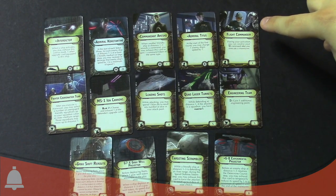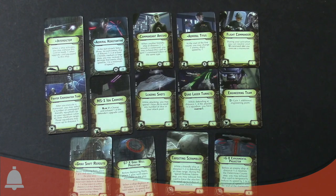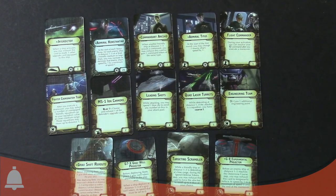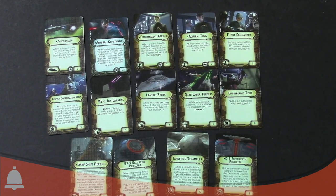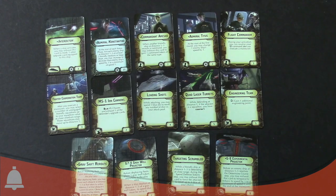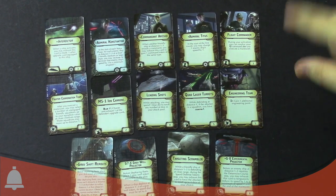Flight Commanders — I think this is also new for this set. During your activation, you can resolve your fighter commands after you execute a maneuver. So normally you do fighter commands then you move — this makes it go the other way. So if you're out of range of your fighters, you can move into range and then command them. That's actually pretty handy. I've done that a couple of times where I really wished I hadn't moved those guys yet. Especially if you're flying a slower ship like the Interdictor or Victory which are only speed two, but you've got TIEs at speed five that flow really far ahead.